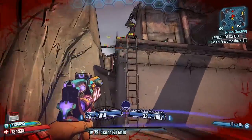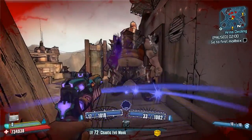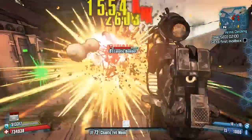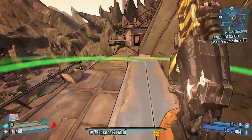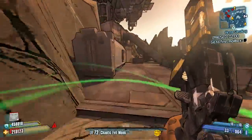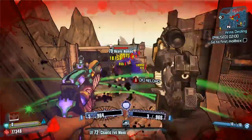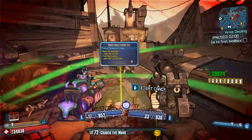This is a booster shield. With booster shields, when you get hurt there's a small chance something pops out to give you health regen. This one has been modded to drop the candies from the Headhunter DLC — the Hallowed Hollow DLC. There's a similar shield that drops from Lucky that drops cash out every time you get hit — it's that type of shield.